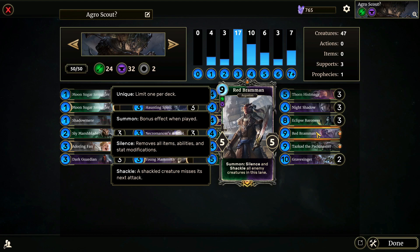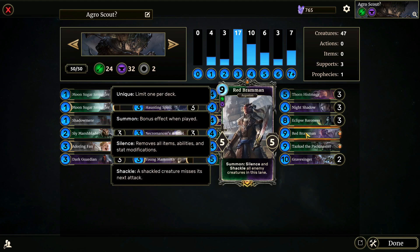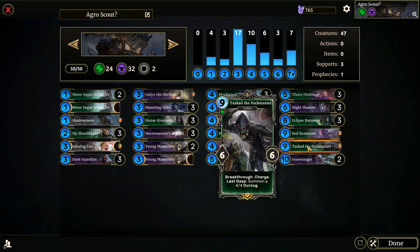Red Brahmin — Summon: silence and shackle all enemy creatures in this lane. Red Brahmin is really fun. I don't know or remember exactly what the lore is for this guy, if he's a Legends original character or from an Elder Scrolls game, but I really like him. As a unique nine-cost creature, his effect is really fun. Silence and shackle all enemy creatures in this lane is super powerful, so it deserves to be unique and highly statted. Tazkad the Packmaster: Breakthrough, Charge, Last Gasp — summon a four-four Durzog. His Last Gasp is one of the weaker ones in the deck, but summoning a four-four creature for free? I'll take it.